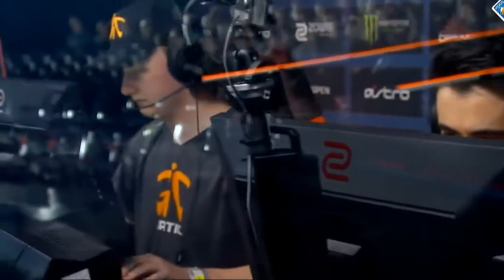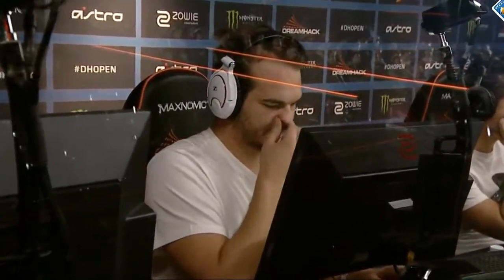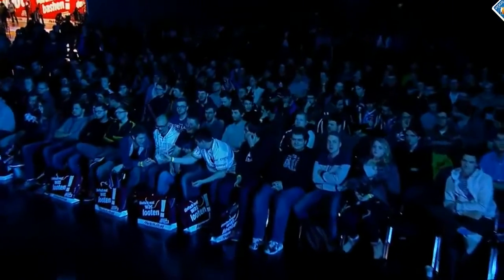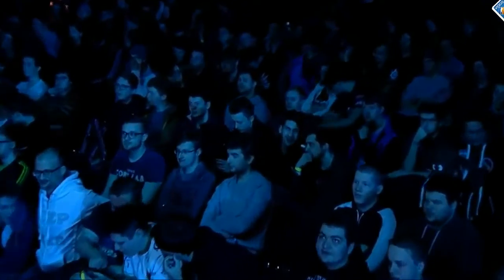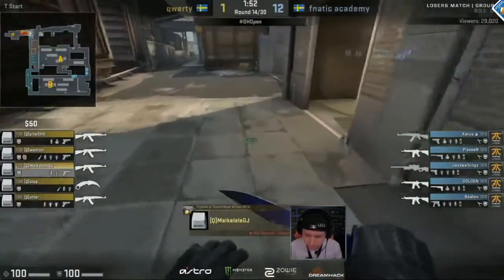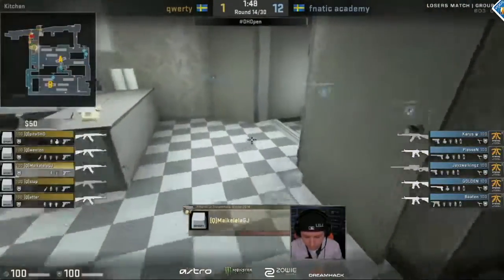It's nice to see QWERTY getting the bomb down in these rounds, but let's be honest — that was not due to QWERTY playing well. That was Fnatic just being unlucky with timing and messing up a bit. I haven't seen anything from QWERTY on this T side that makes me think they actually have a decent fighting chance. I'm waiting on the CT side because that has to be absolutely magnificent for them to have a chance. But on the T side so far, QWERTY has been looking absolutely terrible.